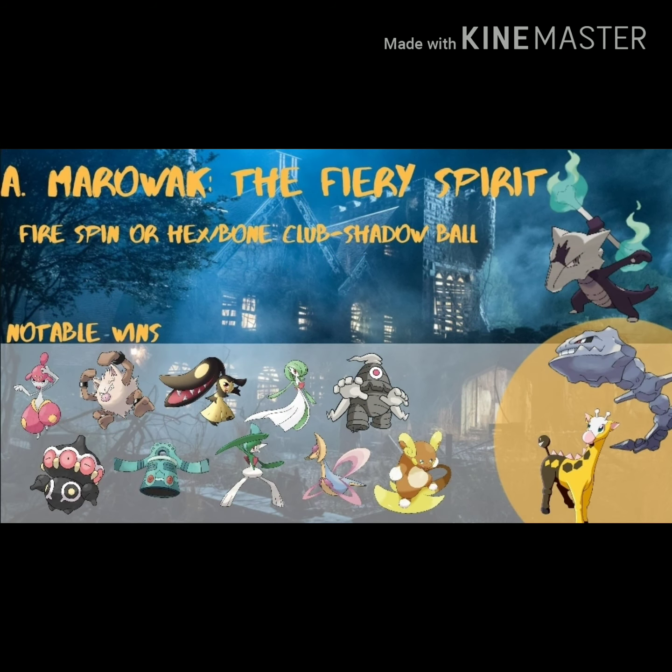First up we have Alola Marowak. It can be running Firespin or Hex as the fast move with Bone Club and Shadow Ball as the two preferred charge moves. Notable wins include Medicham, Primeape, Mawile, Gardevoir, Dusclops, Claydol, Bronzong. In the orange circle, Steelix and Girafarig - Firespin gives you an especially great advantage against these two, whereas Hex as your fast move would not give you a winning matchup against either.